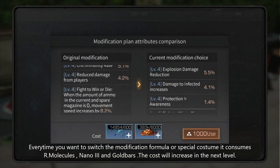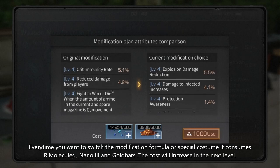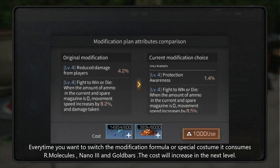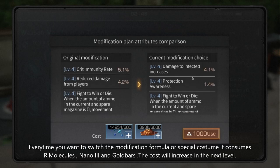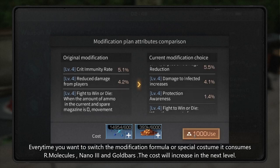Every time you want to switch the modification formula or special custom, it consumes reconstitute molecules, nano tree, and gold bars. This cost will increase at the next level.